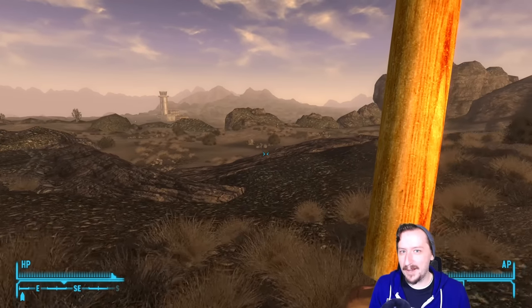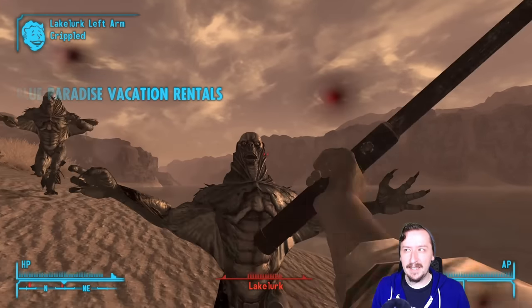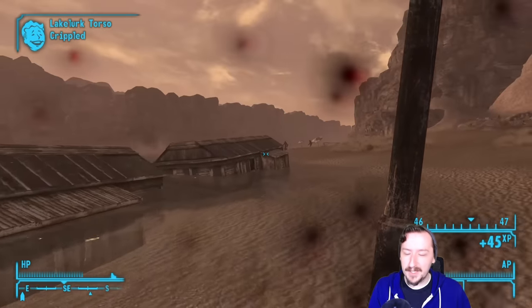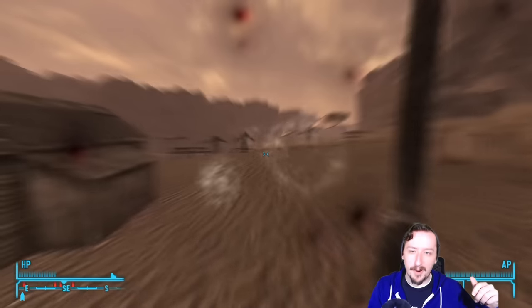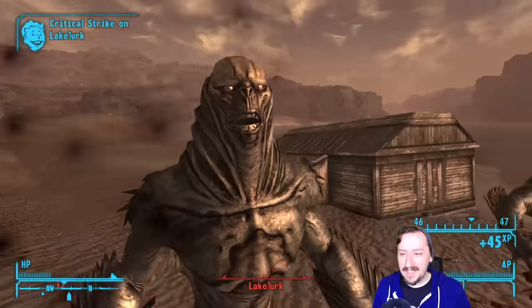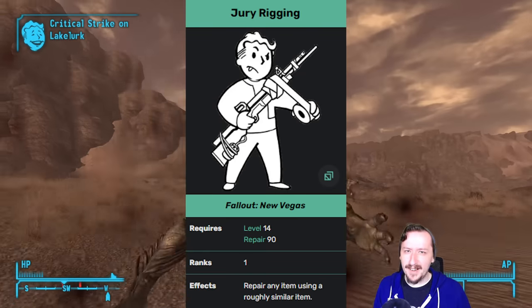Coming in at number 7, we have an upgrade to the Rolling Pin — the Police Baton. But the Police Baton is also not really that great. You can get it earlier than the Rolling Pin, but it has similar issues: low damage, low damage per hit. At least it attacks fairly fast, so it can take advantage of melee perks like Slayer or Super Slam. It's still not a melee weapon worth using by the time you can get it — you can probably find a baseball bat, a shovel, or a lead pipe and use any of those instead. A lot of these weak melee weapons are really just used as jury-rigging fodder, and that's about it.